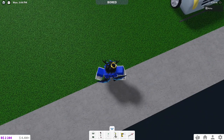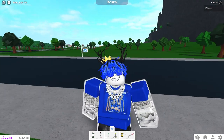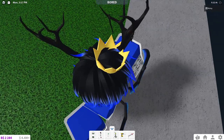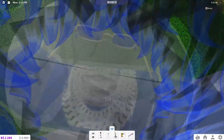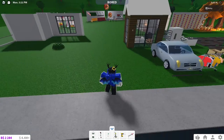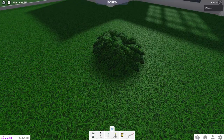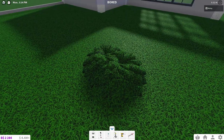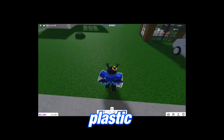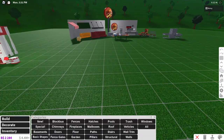The grass is now back in Blocksburg, which is a big step up from the team — the snow just wasn't it after a while. I love that we got a new snow texture, but the grass texture still doesn't look like grass to me. It looks like plastic. I would have loved to see a different grass texture; this old one over here looks better.